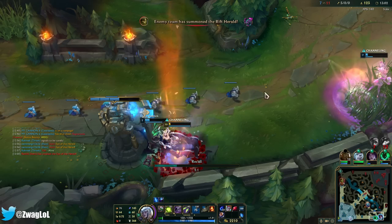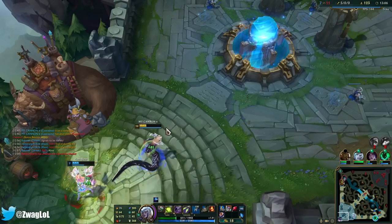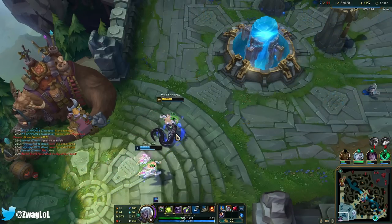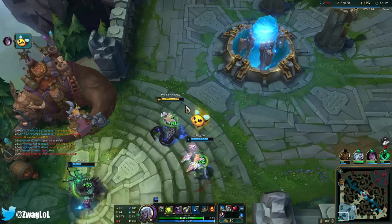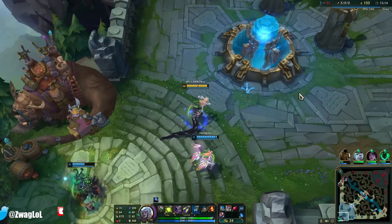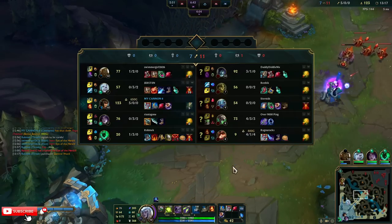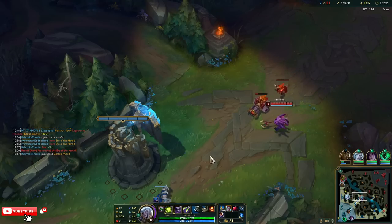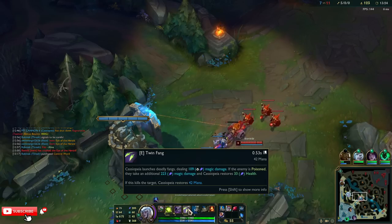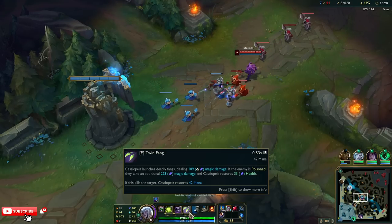Upgraded Archangels — the Tear is almost fully stacked since we started with Tear. Then I'm going to go for Rylai's next. So if I hit somebody with poison they get slowed, and nobody can run away from me unless they jump over a wall. You also heal 33 every time you E somebody that's poisoned — goes up with your AP too.